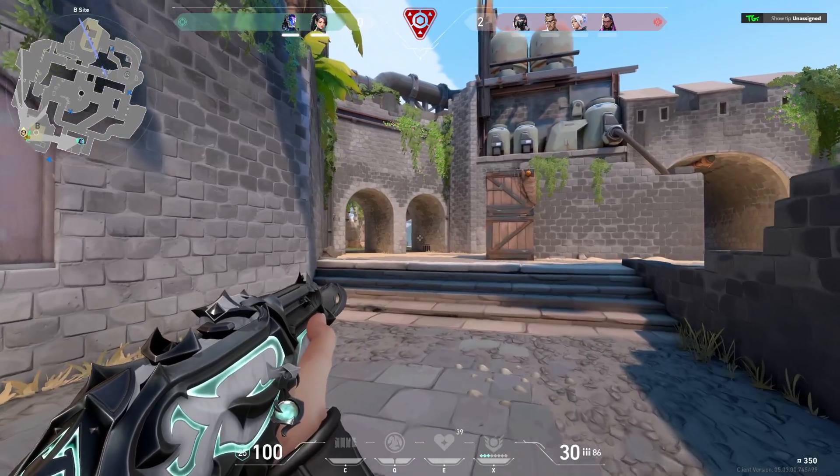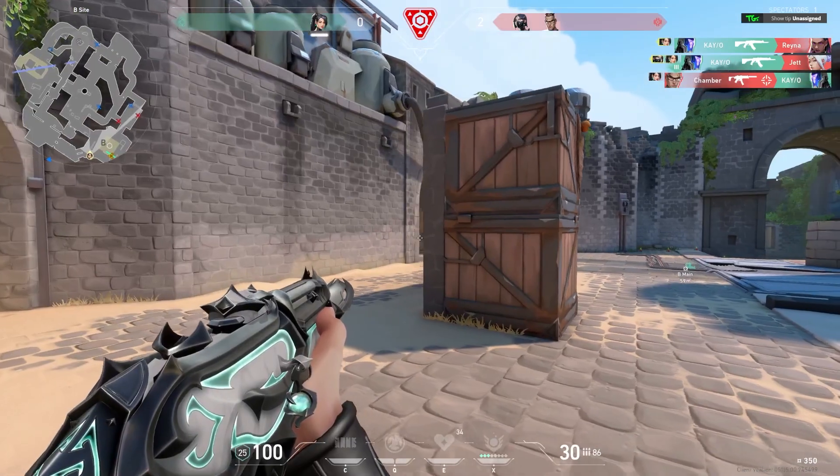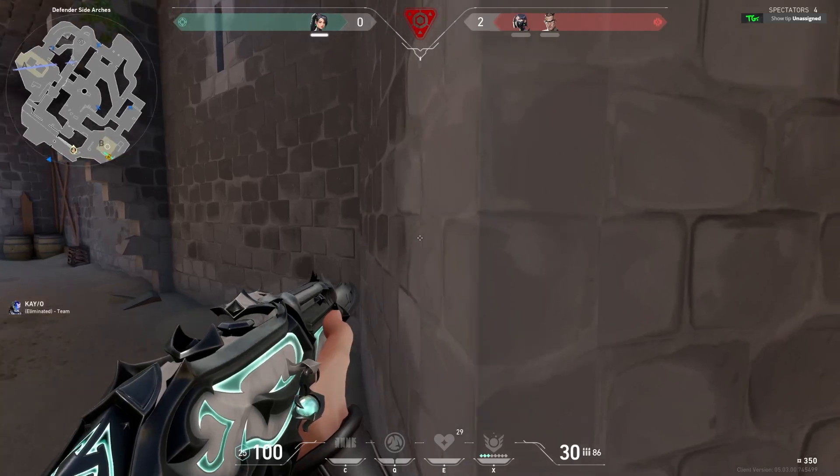As I walk up towards arches, not a lot of information, however Kao does kill Reyna and he gets Jett as well, so now it's a 2v1 — we're not in bad shape here.